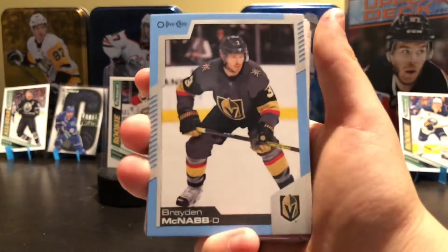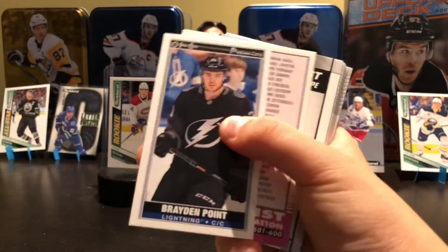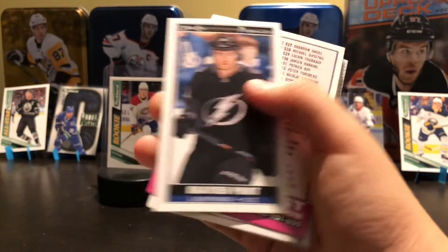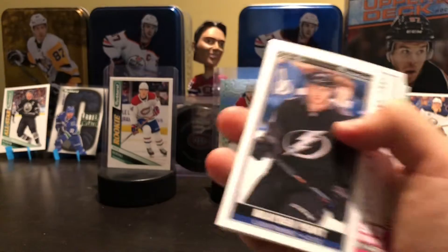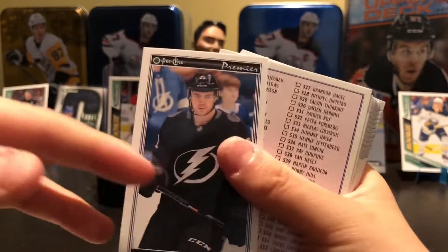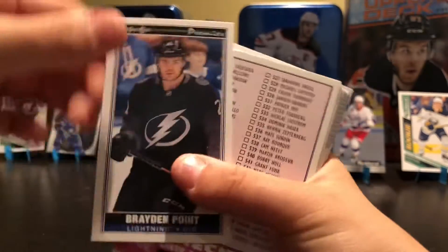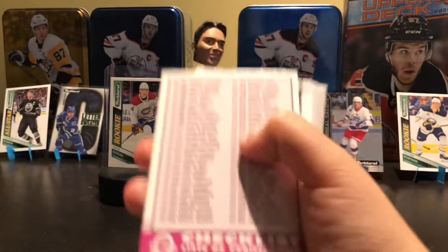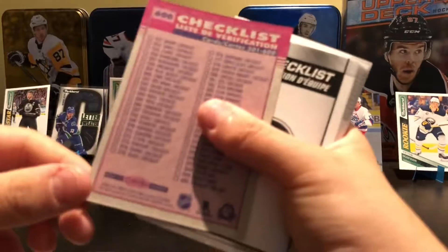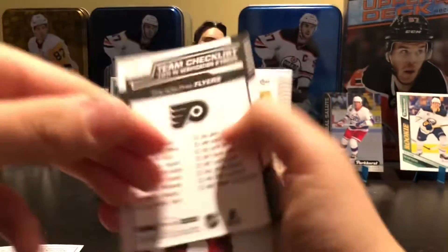Brayden McNabb. Christian Dvorak. Retro. A Brayden Point — what are these called? Tall Boys. So the Tall Boy insert of Brayden Point. They're probably a smaller card, so that's pretty cool. They really had a small insert before. So there you go. Retro checklist 501 to 600. Yeah, there you go. Team Checklist — Philadelphia Flyers.